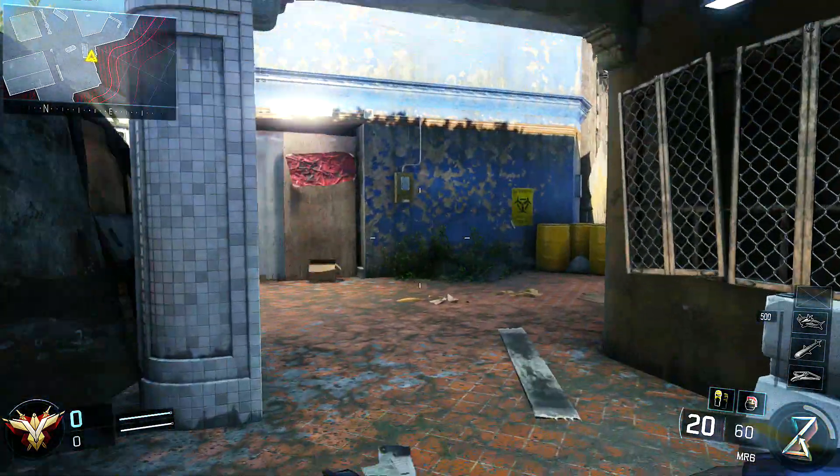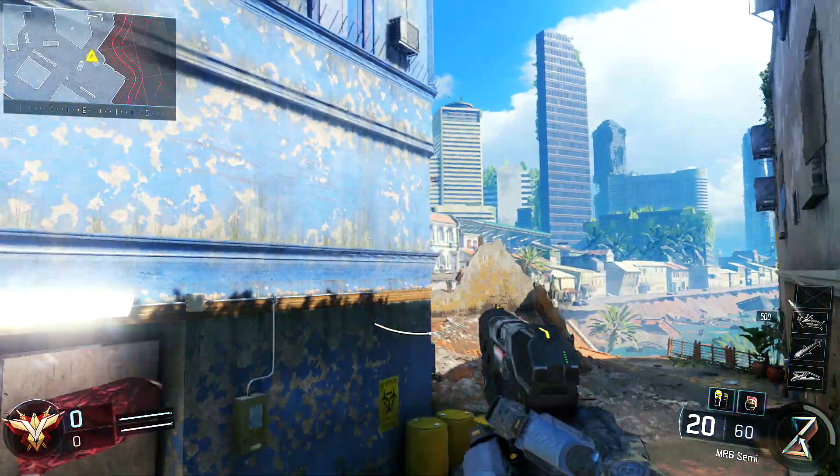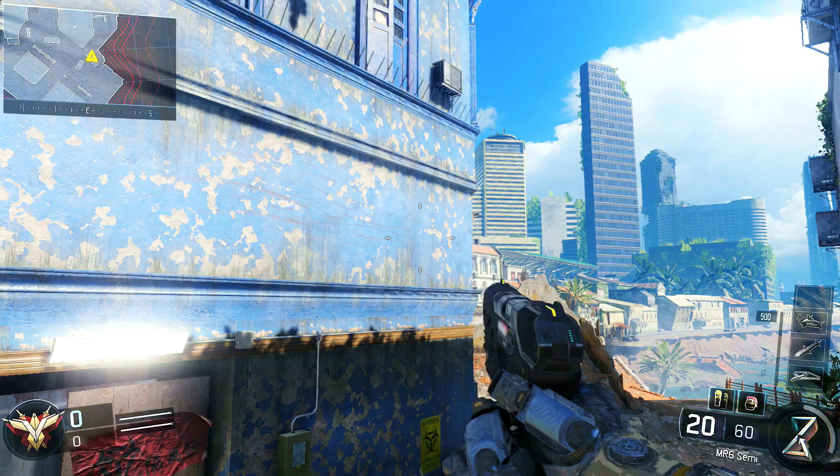What's up guys, Chillcar9F4 here today with a new push for you guys on Black Ops 3, the map Exodus. Come to right here on the map — there should be three yellow barrels and there'll be a van that I'm standing on. Just look at that base on the mini map.